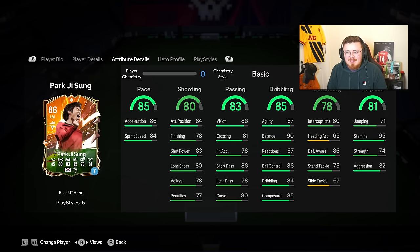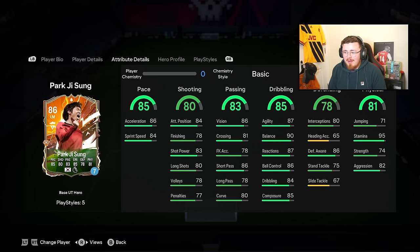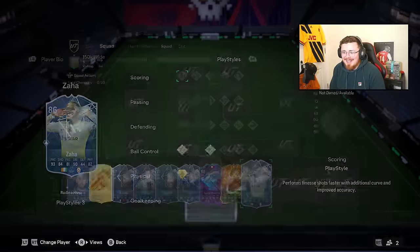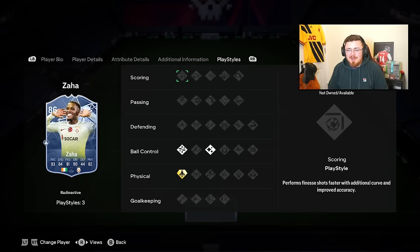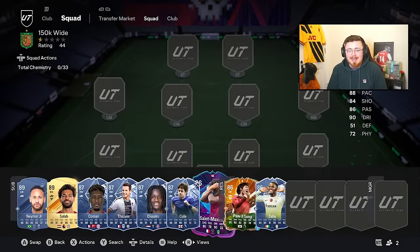Park Ji-sung is really well-rounded - defending, physicals, dribbling, pace, shooting - ticks all the boxes with Relentless so he goes all game. And Wilfred Zaha is a new addition - 5-star, 3-star, Radioactive so links aren't an issue. Technical and Quick Step. If he had more scoring play styles it'd be more expensive, but still a very nice card with good shooting and good pace. You cannot really go wrong with any of these guys.